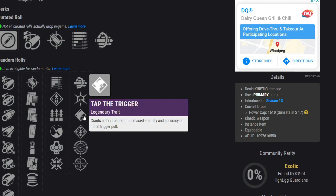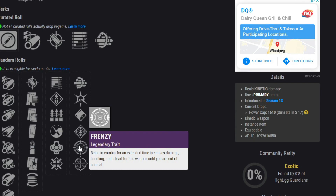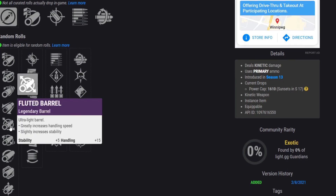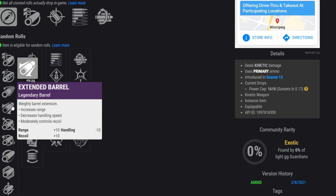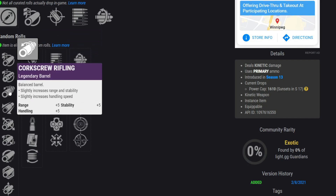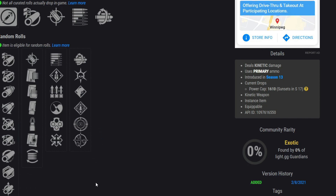So I'd probably want Zen Moment with Tap the Trigger, Rampage, or Multi-Kill Clip — those are all pretty close for me — and maybe Frenzy once we know what it does. For the magazine slot I want Steady Rounds for sure personally, with Accurized Rounds as a second choice. For the barrel slot I'd want Small Bore, Hammer-Forged, or Corkscrew — Extended Barrel can work too since it gives a range bonus — but I wouldn't go for Full Bore. And for the masterwork I want stability or range, preferably stability.